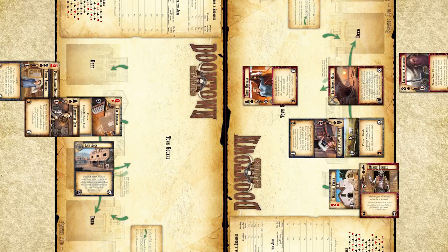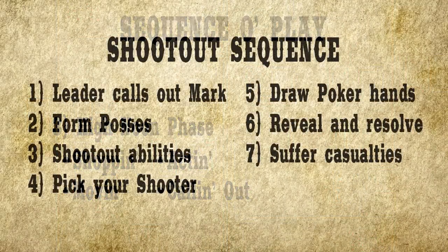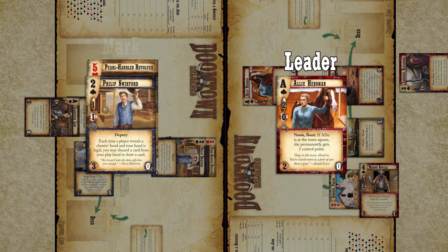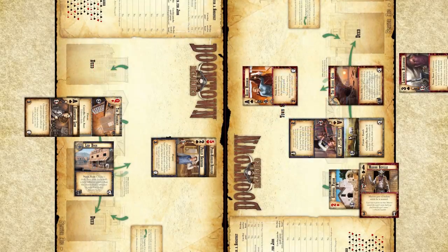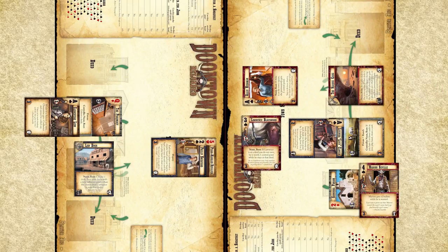The Law Dogs player replies by moving Phillip to the center of town as well. It looks like trouble's brewing. The Sloan Gang player takes a call-out action. Call-out is the fastest way to make two dudes fight. Select one of your dudes to call out one of your opponent's dudes at the same location, and then we enter a shootout. The Sloan Gang selects a leader, Allie Hinsman, to call out a mark, Phillip Swinford. The mark has the option to move back home booted or to stay and fight. Phillip chooses to stay. Both sides then form posses to help fight — the leader forms a posse first, then the mark. Any dudes in the same location or unbooted dudes at adjacent locations can join the fight. Allie has Lawrence Boot to join the fight, and Phillip chooses to fight alone.